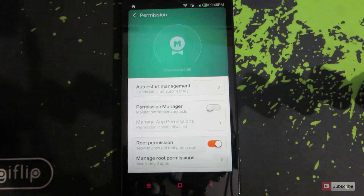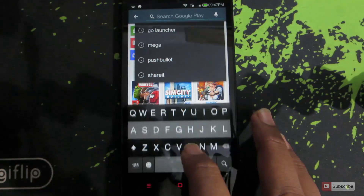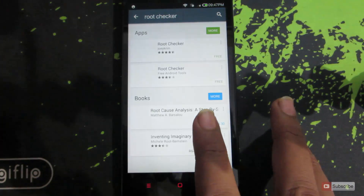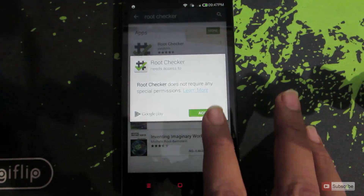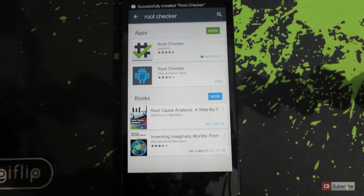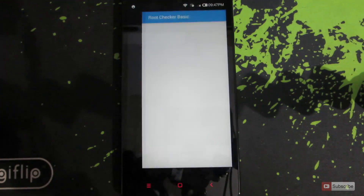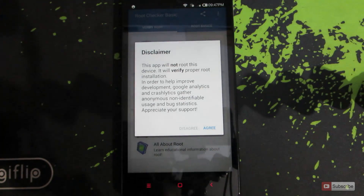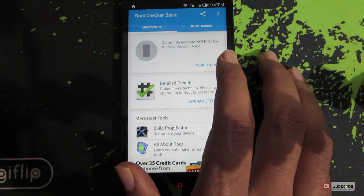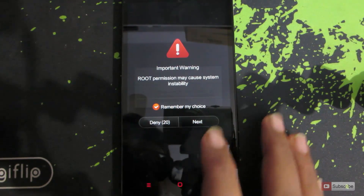Now let's see if the root is enabled or not by downloading and opening Root Checker. The Root Checker is installed — let's open it up. Say Agree, then click on Verify Root. Now say 'Remember my choice' and press Next.